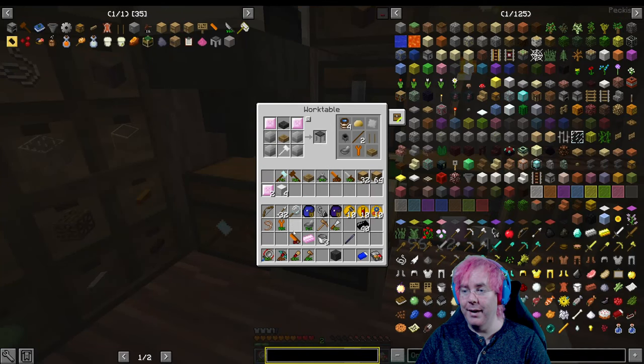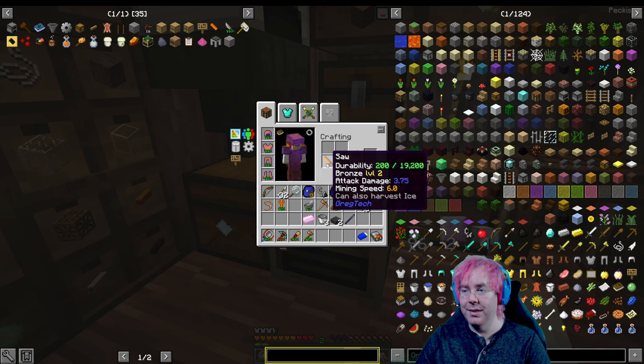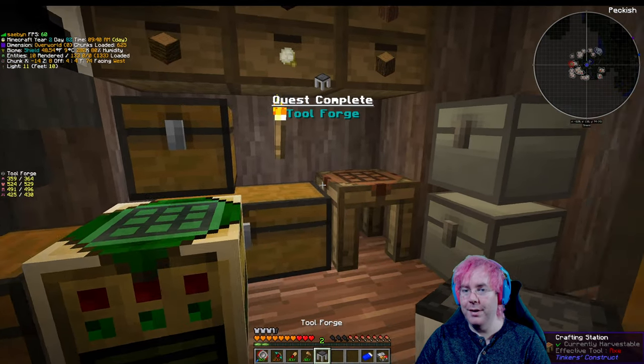I need my saw out. We saw this in half and we'll get two of those. Saw has 200 durability left - that's fine. Now we can make Tool Forge. Tool Forge - there it is.